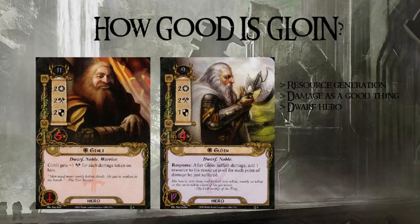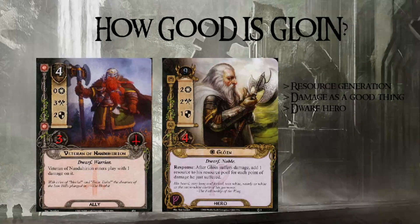The second theme is that he sees damage as a good thing and transforms damage into benefits. I have a small theory: in the core set, both Gimli and Glóin reap benefits from damage, and then in Khazad-dûm we got Veteran of Nanduhirion. I feel like the original designers wanted dwarves to be a tribe that gets benefits from damage, but then it got turned on its head. We got swarms, we got mining, and the concept of a tribe that benefits from damage only came back way later. Dwarves could have been that, but they aren't, so Gimli and Glóin remain the oddballs who want to be damaged.